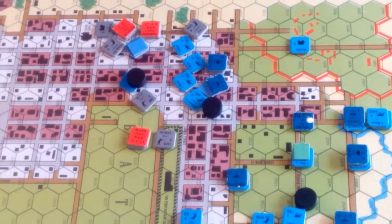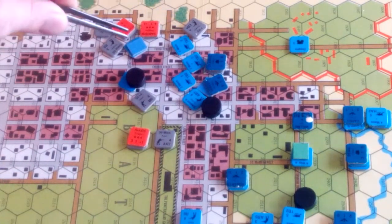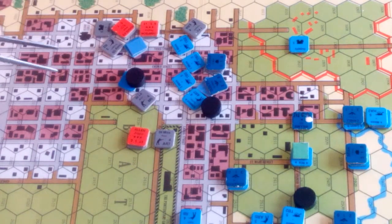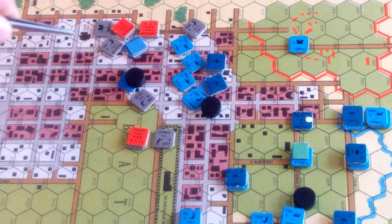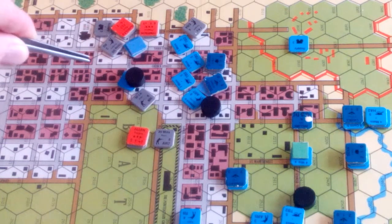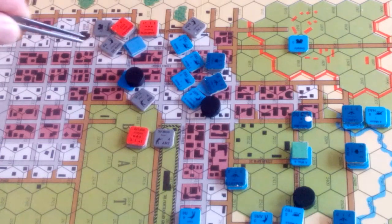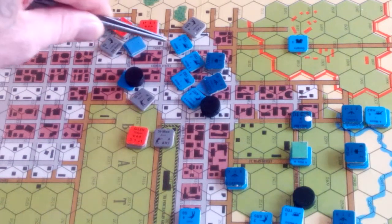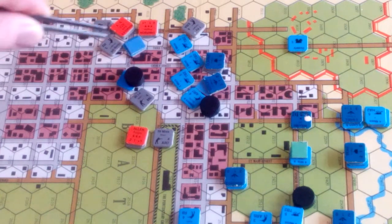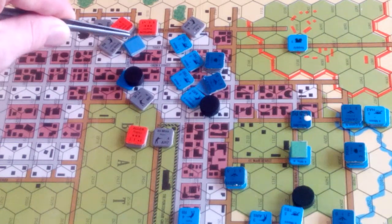What happened was Thompson's Brigade moved forward against Clark's battalion and routed it from fire. They came in from three sides and it had a double route because it had a route result after routing as it was moving out of the zones of control. So Clark ran back here with his battalion, leaving one of his battalions somewhat stuck out here.